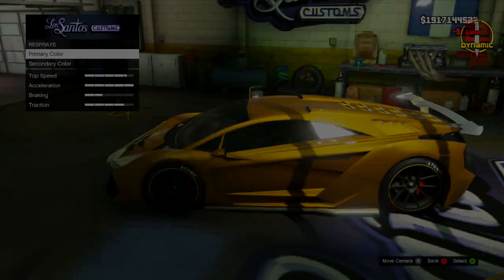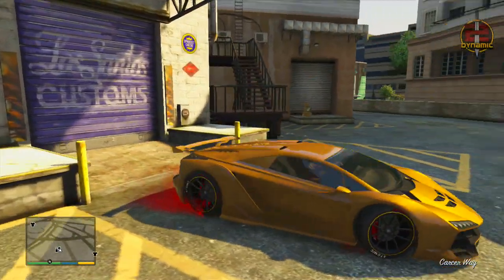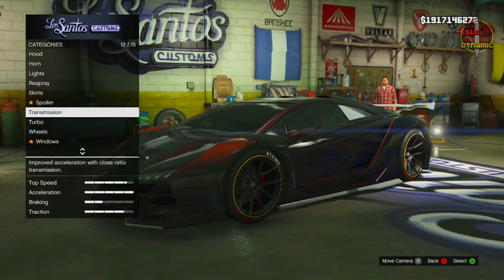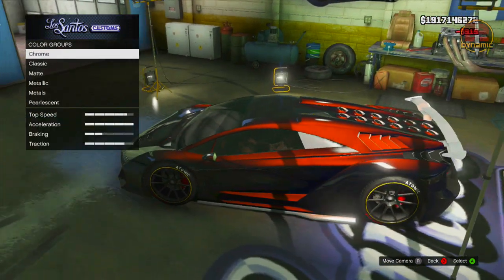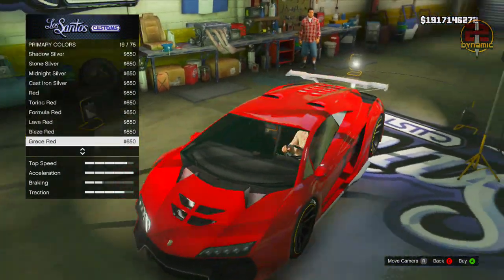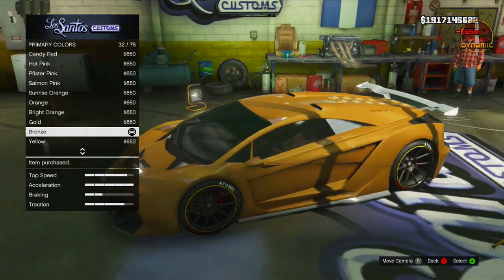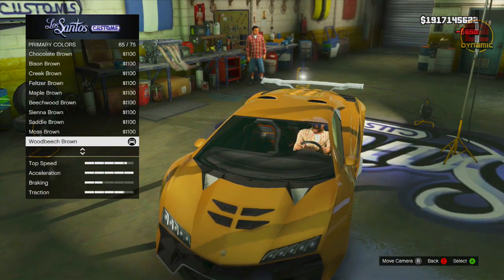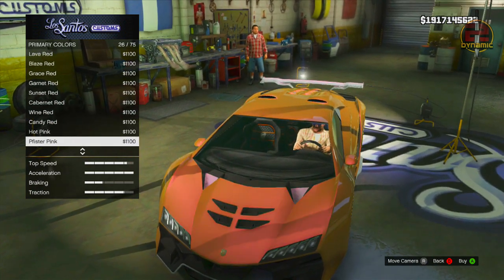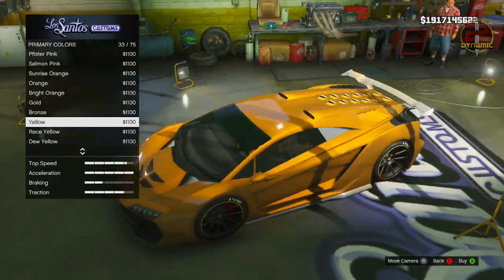The final paint job is the Gold. This is just pure gold — not dark, not bright, just a normal golden colour, and it looks absolutely insane. Go back into your Los Santos Customs, go to Respray, go to Primary, go down to Metallic, and set your Metallic to Bronze. Then back out, go to Pearlescent, and set your Pearlescent to Race Yellow. This gives a very nice golden colour that stands out a bunch. It's a pretty classic paint but I wanted to show it anyway, and that wraps up the paint jobs.